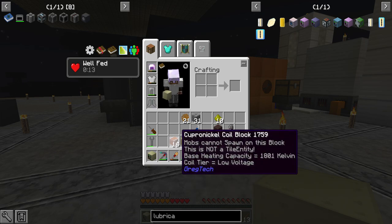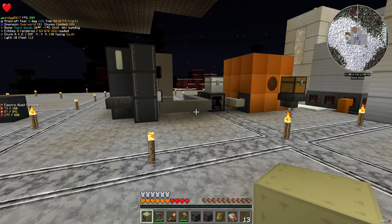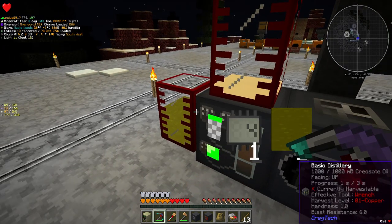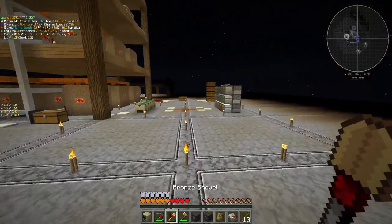I didn't four times the recipe — I three times did it somehow. Except for the four lubricant cells I need to make the LV energy hatches, this thing is just very, very slow — I'm like halfway there. And I need to also steal this pump in order to finish the craft as well. But I have everything else set up right here in order to get that done.